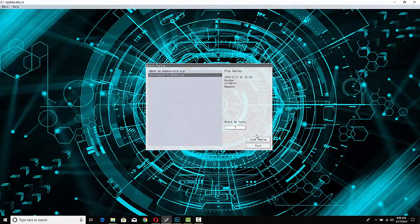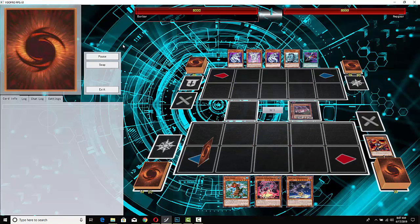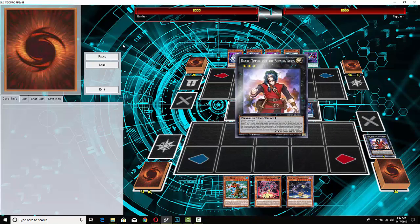Second duel is Burning Abyss versus Cyber Dragons — two decks that want to go second. I actually think that during the next YCS, Cyber Dragons are gonna top. They topped three regionals in the first weekend that Dual Power was legal, so they're doing really well — not like top 35, actually getting to the top cut. Anyway, Dante is gonna be the first play.